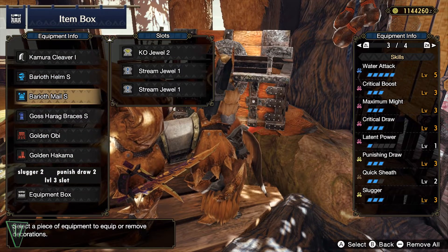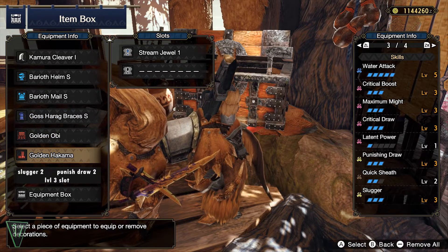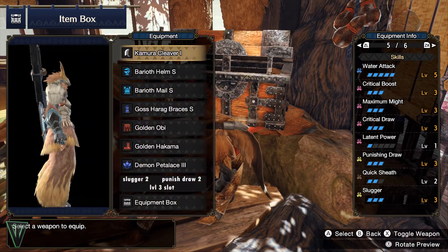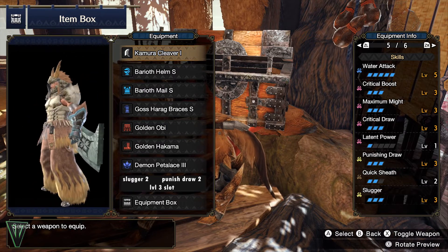Full max might, crit draw, punish draw, slugger, and crit boost means this thing is gonna smack. We also get 2 points in quick sheath, which can be brought up to 3 with a level 2 socket weapon. On top of that, we have a few level 1 slots to play with, so I added an elemental, but you can use whatever works for you.